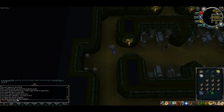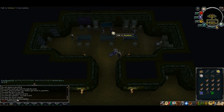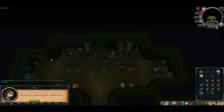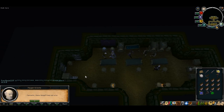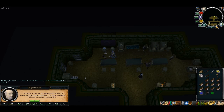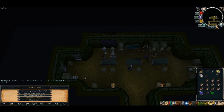Head up to the northern side and talk to Saffalan. Once you've talked to him, talk to Phlegian Scroote — should be on the left-hand side. Go through all of his options and he'll tell you about creating a brand new weapon.